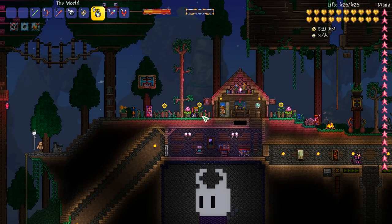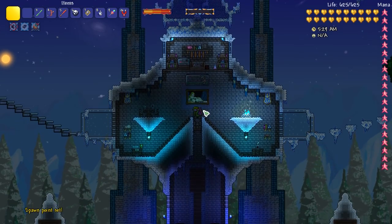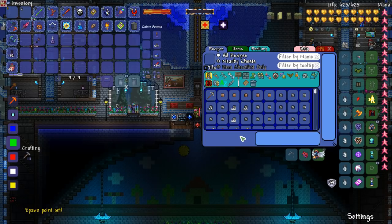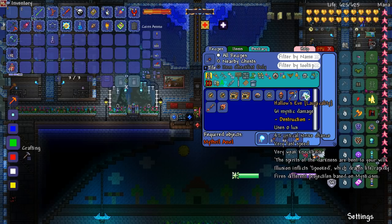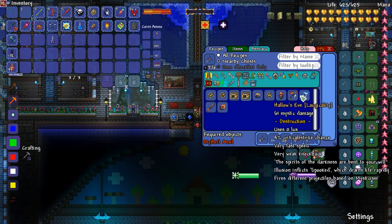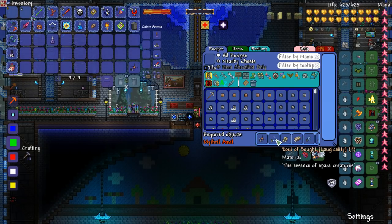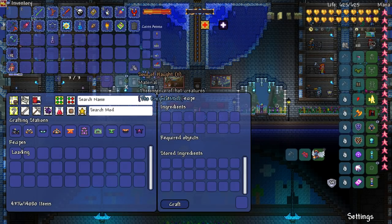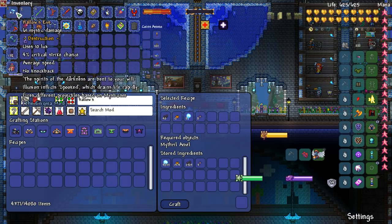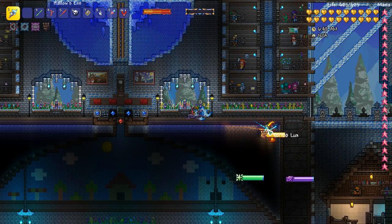First I want to make the Hallows Eve weapon — I need eight of these for that, and three more for Steamovision. That's absolutely perfect. Hallows Eve — boom, it's a mystic weapon, excellent! I'll need to reforge this and get more Souls of Hot. Wait, is it floating around me? I think it's because of UI scale — I have it at 140. I play at 1080p so having the tiny inventory all the way up there doesn't work.